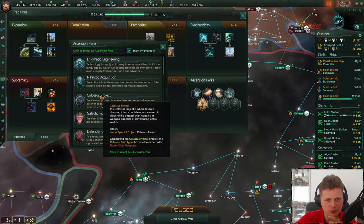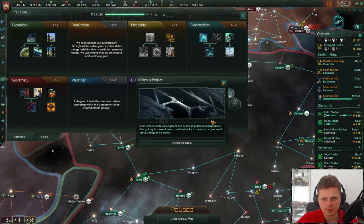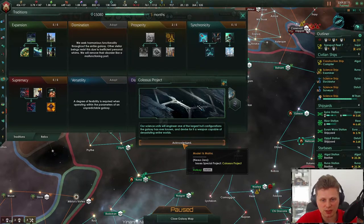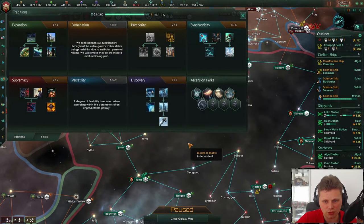We could actually take the Colossus project — that would be four. I'll take the Colossus project. Let's take it. Our science units will engineer one of the largest hull configurations known to man, or at least known to us.